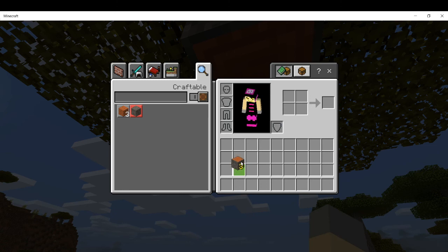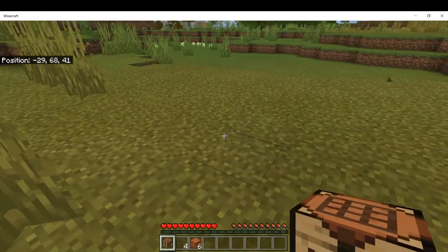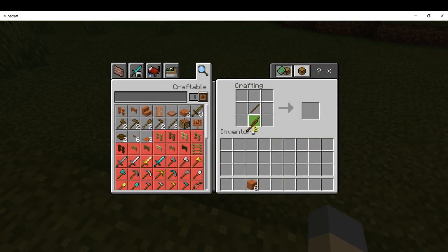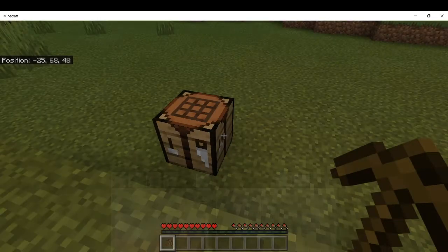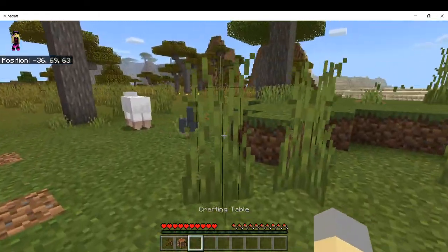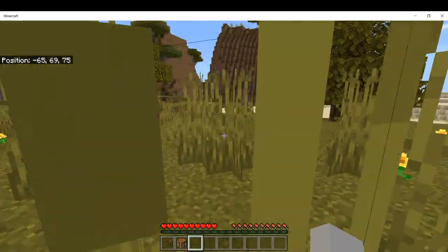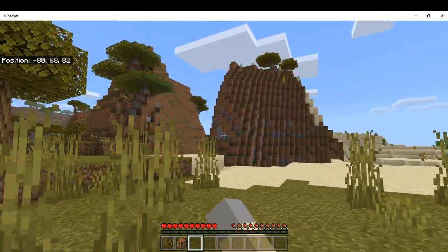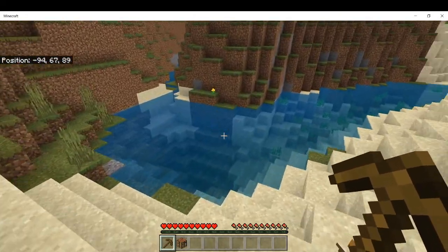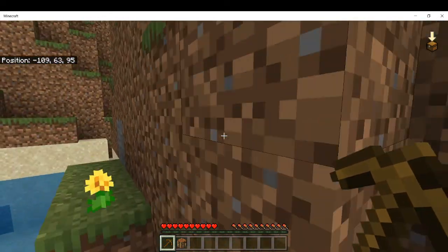Gather all your wood, drag it into your crafting interface, and make a crafting table. You can also use the recipe book. Make some sticks, then craft a wooden pickaxe. Don't worry about the other tools right now - we don't really need them. There's stone all around us, so we need to conserve hunger and just walk to find some exposed stone. It should look gray - we can see some right there.